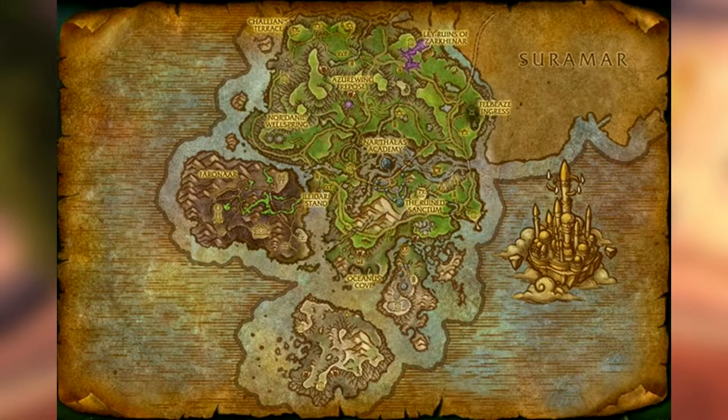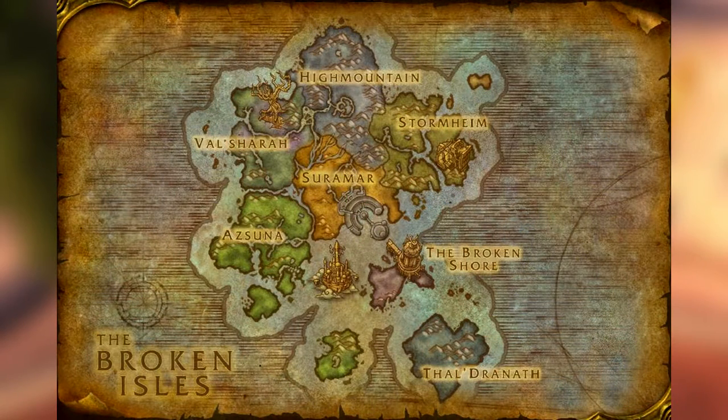By starting in, say, the big river just west of the Illidari Stand in Azsuna, you'll be able to catch all three fish from Azsuna as well as all three from the ocean. Once you've caught all the ocean fish, go to inland waters to guarantee you only get the zone's fish. Alternatively, if you've caught all three of the zone's fish but are still missing ocean fish, move on to the ocean waters of the next zone.